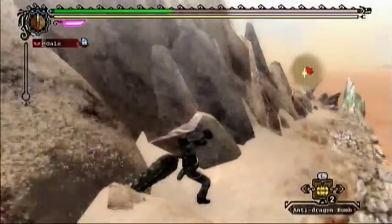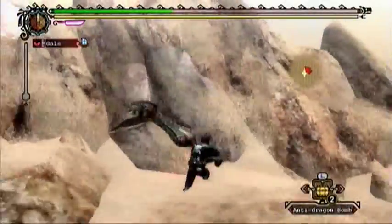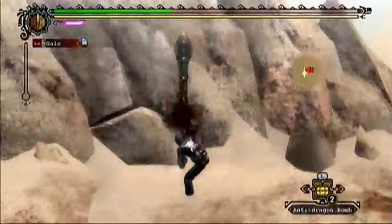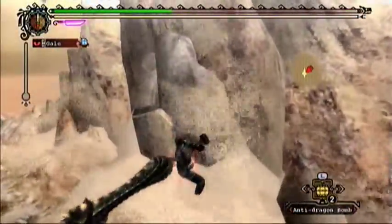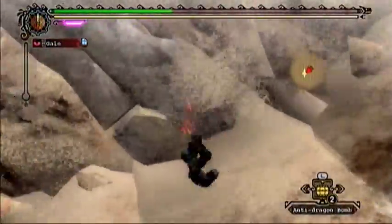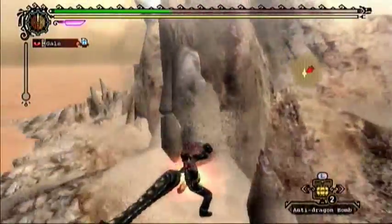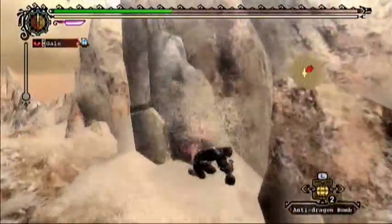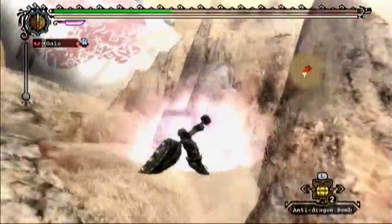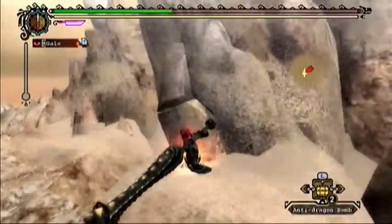Get back up there. The upper spine will take a few more hits than the lower spine — I believe it takes one more level three charge than usual, just because it wants to. Kind of wedge yourself in this upper corner; it's an easy way to get these side hits. And on this hit the spine will break.